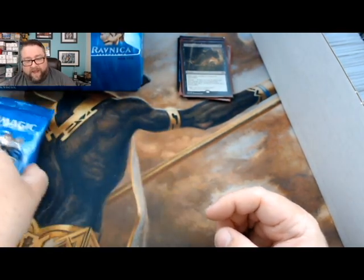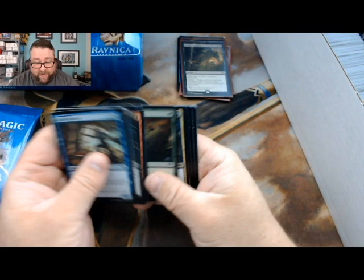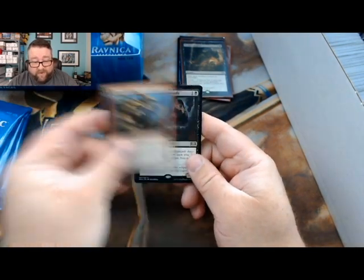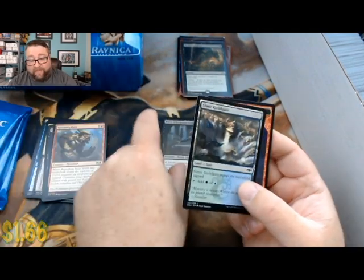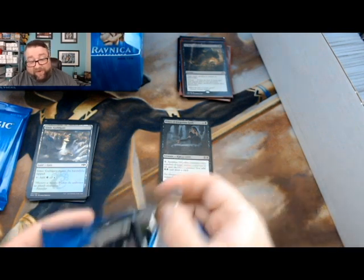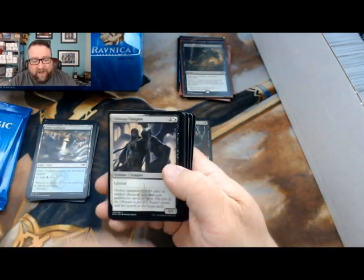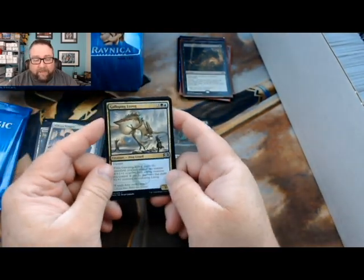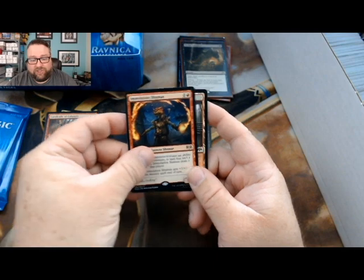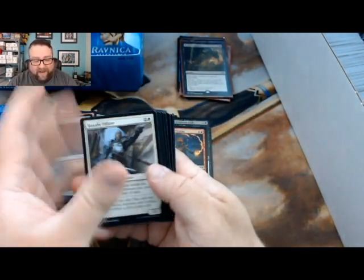Let's grab him four packs and see what we get. Consecrate and Consume, Enforcer, Rumbling Ruin, and then we got a Priest of Forgotten Gods - that's not a bad card. Whenever I see this creature hit the board, I do my best to kill it immediately, because yes you have to sacrifice two creatures, but tokens are a thing and you get so much value out of it. We got the Galloping Lizrog, Combined Guild Mage, Cavalcade of Calamity, and Immolation Shaman. I think Adam used up all the foil slots for today because that was bonkers.